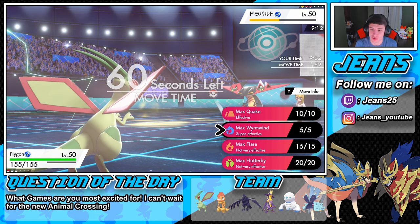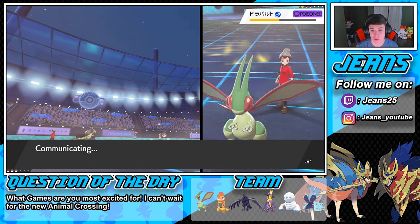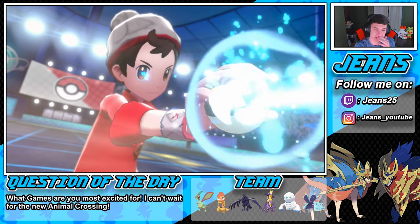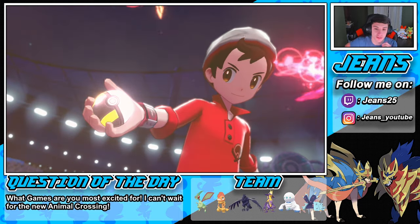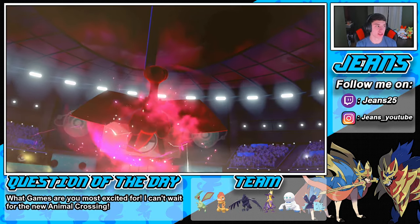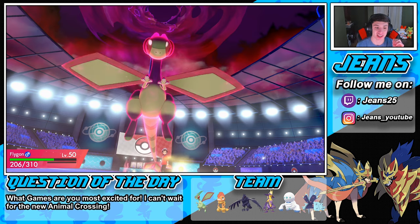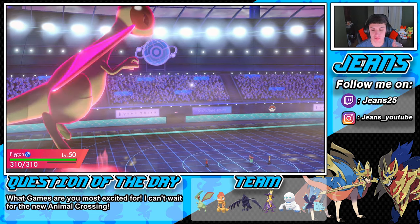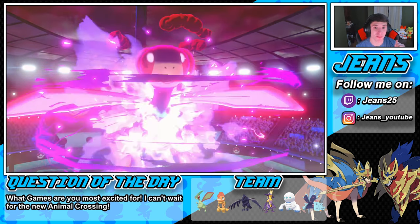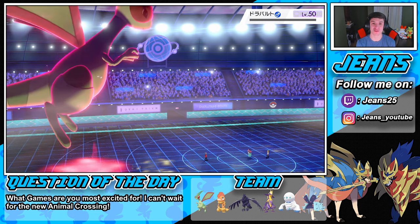We Dynamax Flygon and go for Max Wyrmwind. He hard-swaps — no, he tries to out-speed us and deal damage. Flygon at 310 HP, let's go! He goes for T-bolt — wait, that completely doesn't affect us because we are Ground-type! Why wouldn't he just go for a Dragon move? Thank you very much — we're sitting fine.